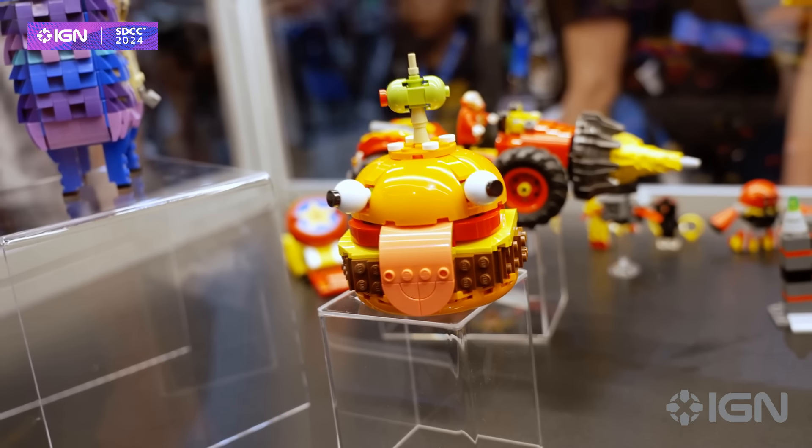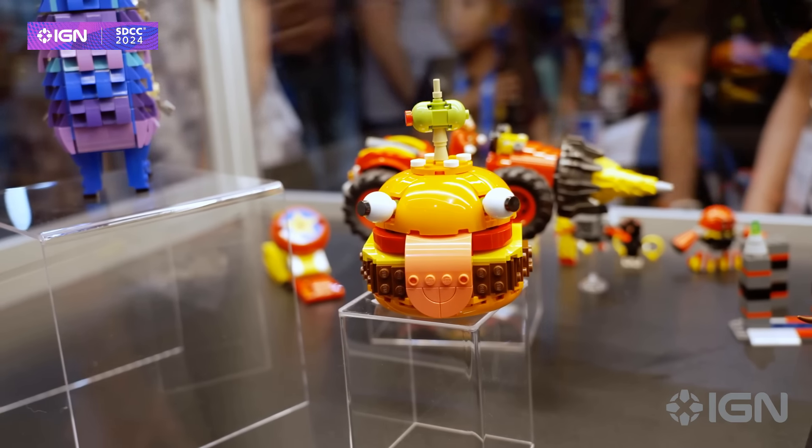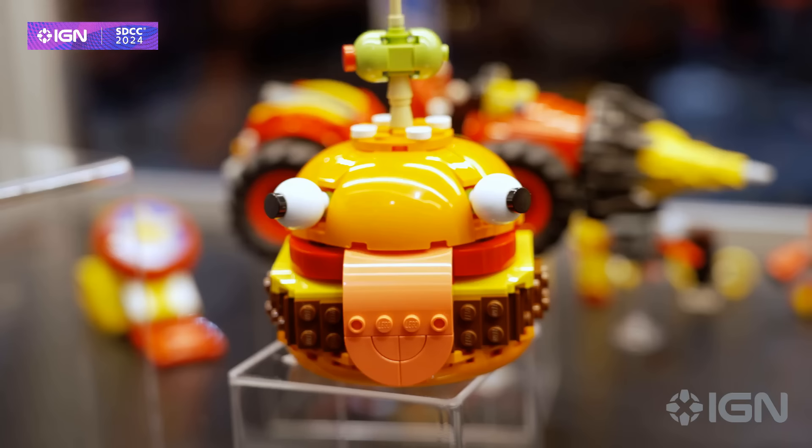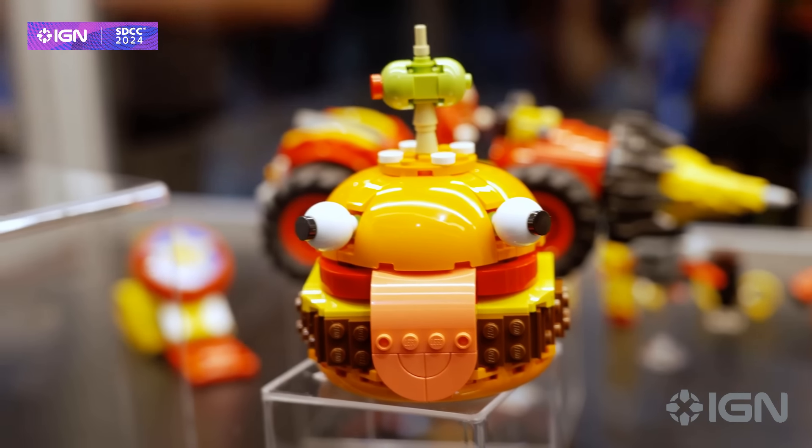If that last set got you hungry, well good news — you can get a Durr Burger for $14.99, which is about as much as it costs to get a burger at Shake Shack. This will run you 93 pieces. It looks delicious and I really love those goofy eyes and big dumb tongue.